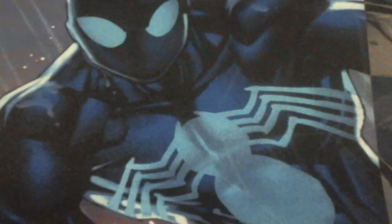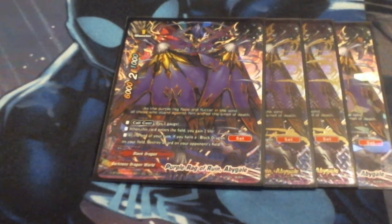Next up, we're running four copies of the newest Abigail: Purple Rag of Rune Abigail. He's a 6-2-1 as well. Call cost is pay gauge. When it enters the field, I gain two life. At the end of my turn, if I have a Black Dragon set spell on my field, I get to destroy a card on the opponent's field. I really would have preferred him as the buddy, but unfortunately only opened two secret packs. Having the buddy gift on top of gaining two life for a total of three life when he enters play would have really helped. But he's a fantastic addition because he gives me life and has great controllability.